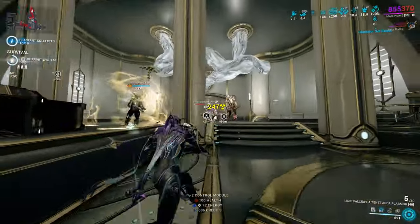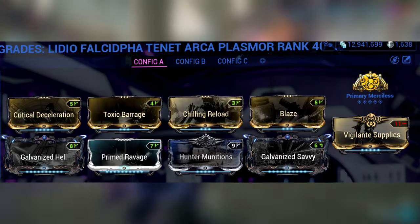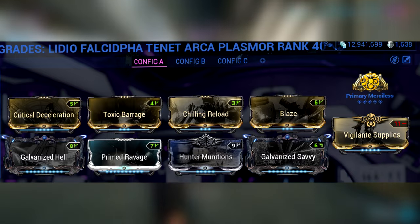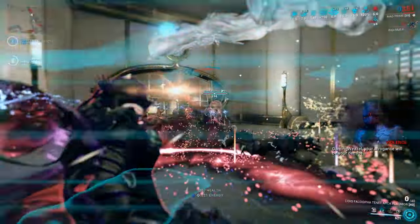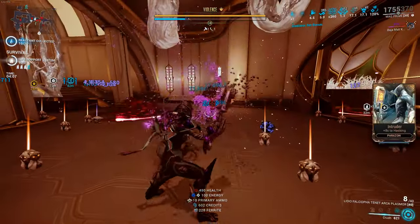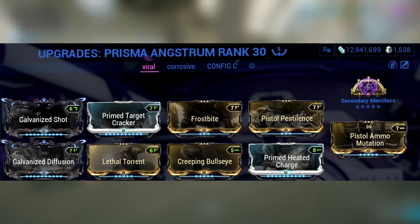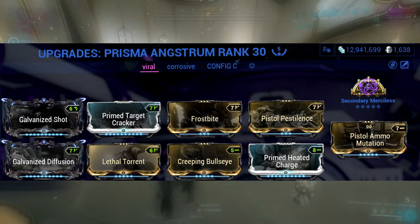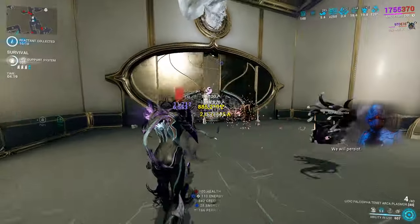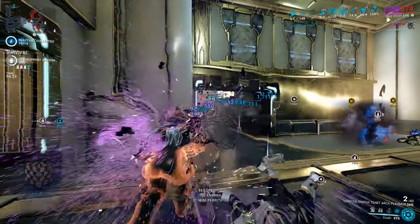Let's briefly cover the weapons I'll be using. I'll be using the Tenet Arca Plasmor as my primary - I love that weapon and have used it many times in many game modes, and with Mag it is simply incredible. Alongside that I have the Prisma Angstrom Incarnon, which fires heat-seeking projectiles - I have a full video on that, click the little 'i' up there if you want that. I've also used the Okina Prime as my melee, though I wasn't really using it that much.